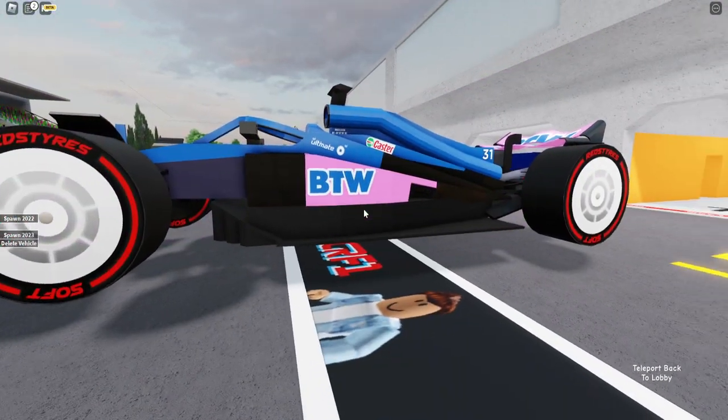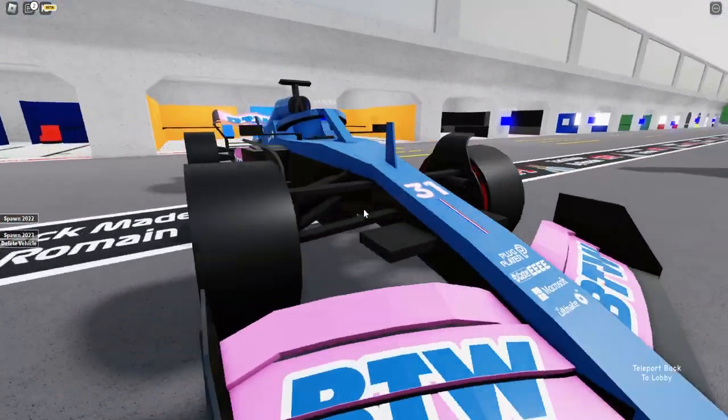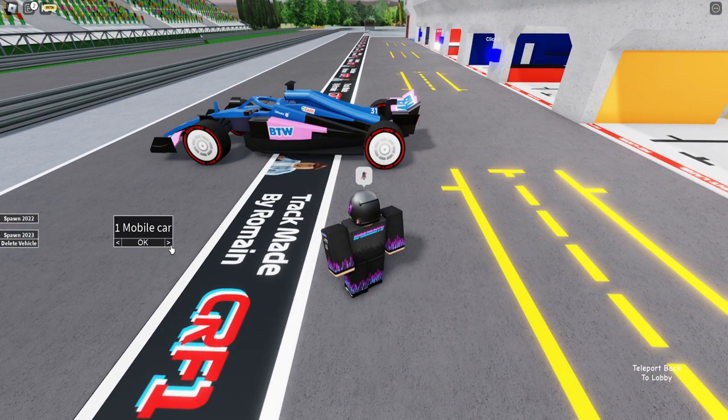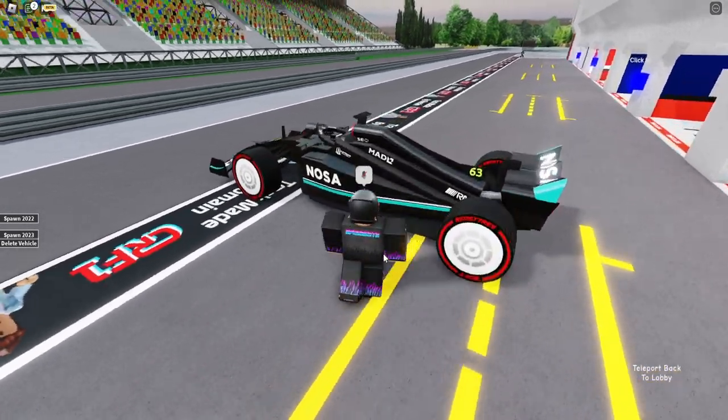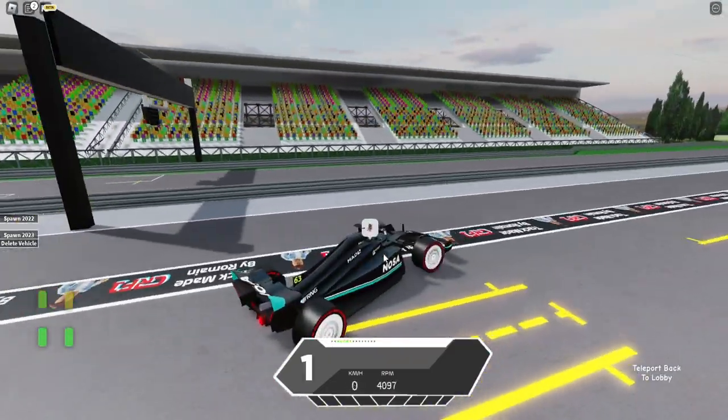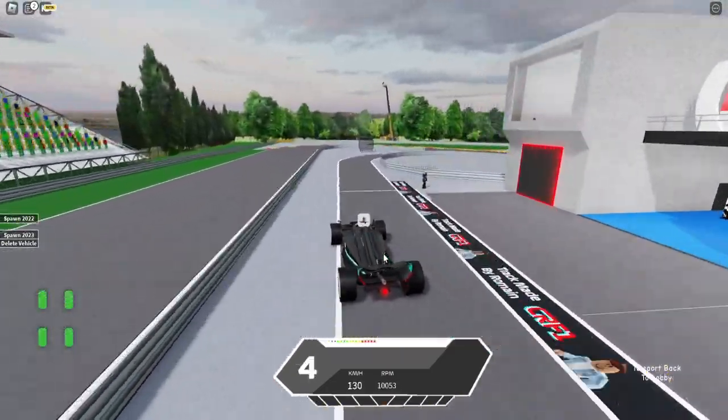Next up is the Alpine, and there's painfully no difference at all — just a tiny bit more black, probably because of the paint weight. That's all the cars. I'm going to be driving this beautiful Mercedes, even though I don't really like Mercedes.